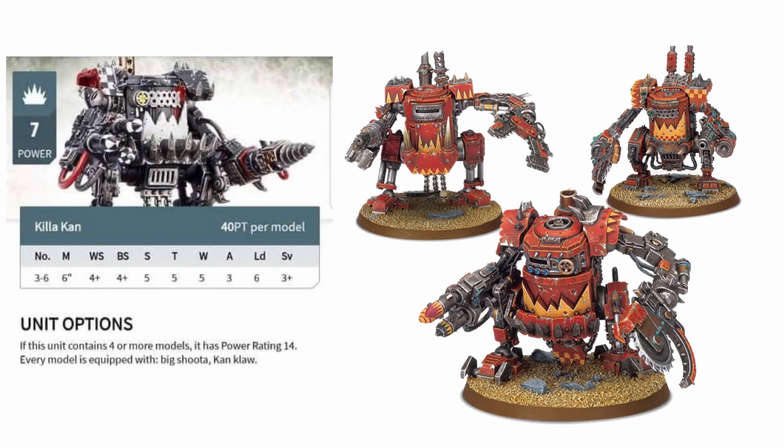That leads us to the downside of these guys, especially now that you have to take them in minimum squads of three — their leadership of 6. As soon as you lose one Killer Khan you are vulnerable to leadership, as you could very well fail a leadership test with just one casualty. The three model squad size is fantastic for gaining that extra attack, but one roll of a 6 on your leadership test could mean another 40 or 50 point model automatically runs away, and you could lose the last one if you fail your attrition test after that — a pretty hefty price to pay.